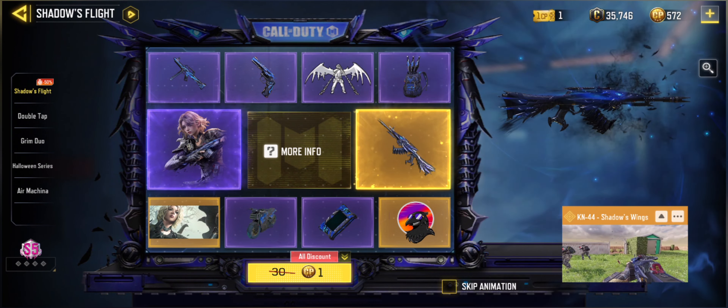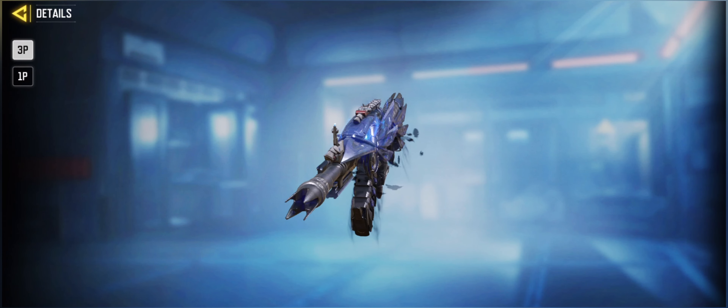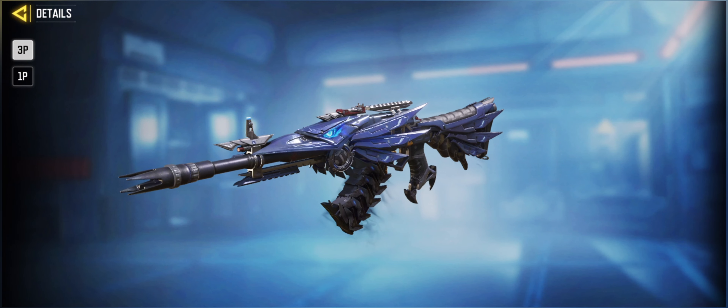Let's jump right into it. This lucky draw is the Shadow Flight draw right here. And for you to grab is the legendary K-44 Shadows Wings right here. This gun looks evil — this is a beautiful skin with the metallic feathers on the stock.